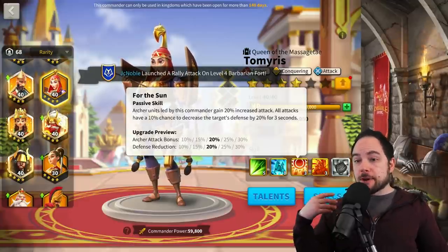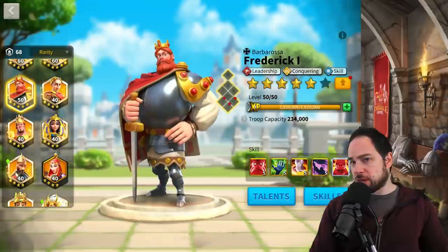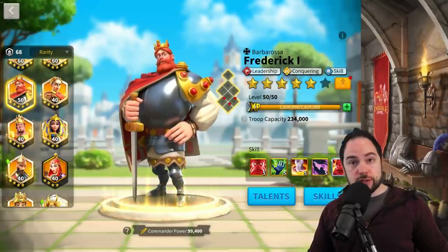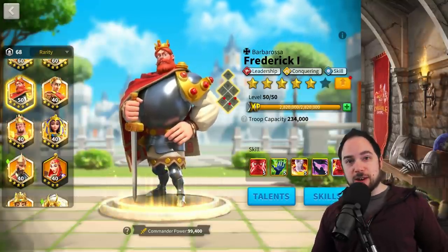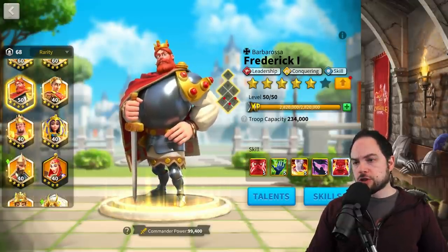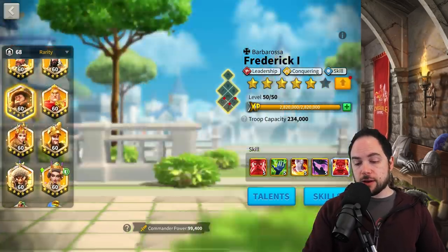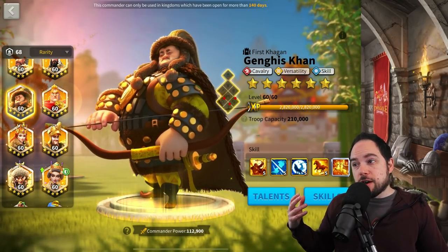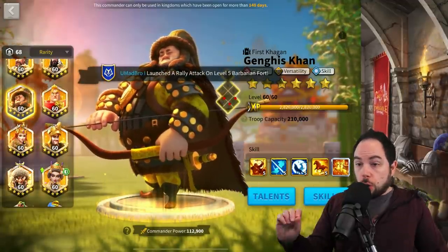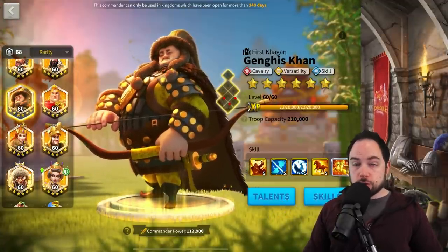There's also a whole class of commanders I'm not going to talk about today because 5-5-1-1 is still relevant to them, but the commander is still not good enough. Frederick the First — yes, you could use him as a 5-5-1-1, but he's still not really going to be good enough compared to everything else we're going to talk about. Commanders like Caesar, Freddy, Minamoto, even Khan — they're fine commanders to take to 5-5-1-1, but they're really a tier below and I don't think they're good long-term investments.